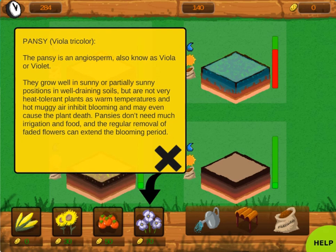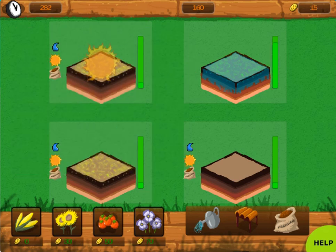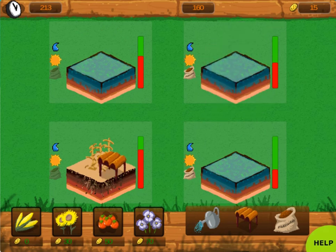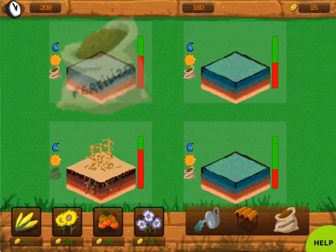Grow each plant and then sell it to earn more money. Repeat the process and see if you can plant and grow all the different types of plants. Complete all the levels to win the game. Use your knowledge of science to complete this fun and educational game. Have fun and enjoy playing!